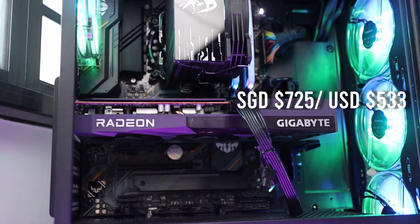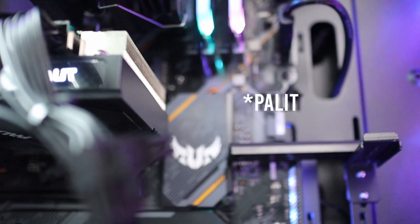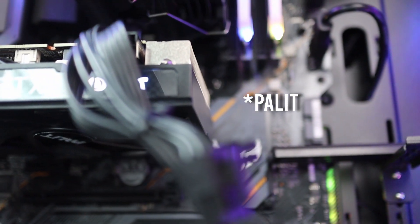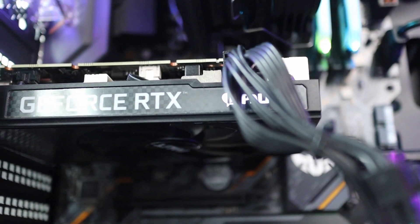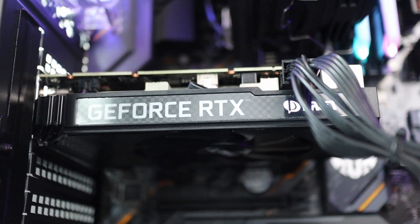I got it for $7.5. And as for this guy, the Palit RTX 3060 StormX 12GB — it looks deceivingly weak with just one fan, but I bet it works just fine for this budget level GPU and it's perfect for compact builds. I got this for $880. This also runs at PCIe Gen 4 and uses 16 lanes.